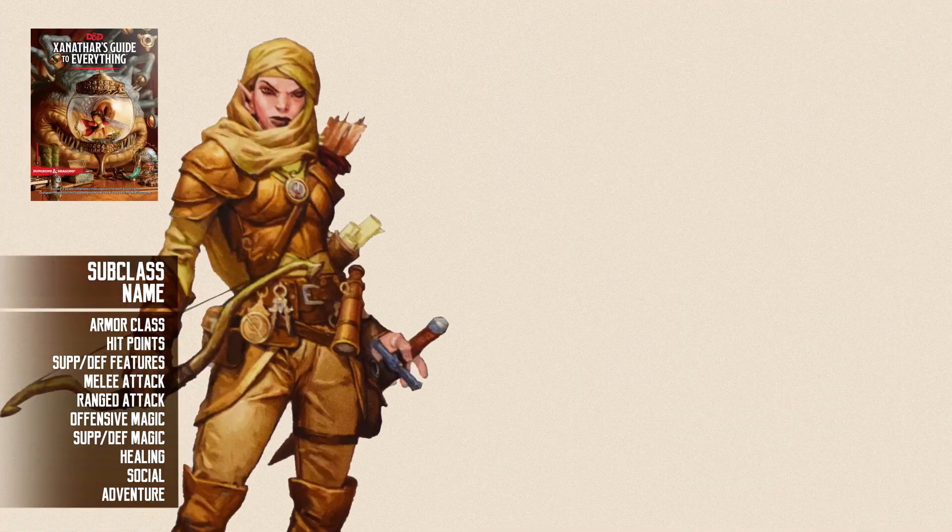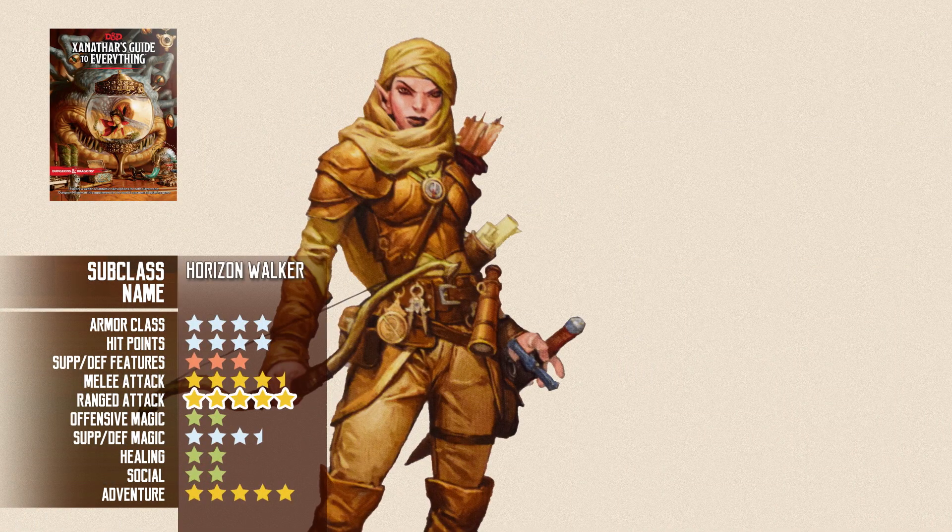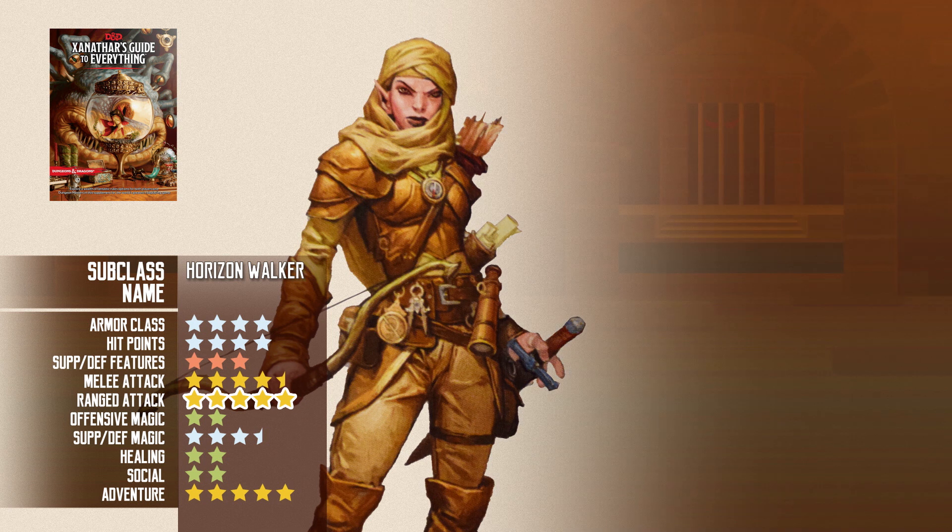The Horizon Walkers are supposed to be Guardian Rangers of the Multiverse, protecting the mortal realm from otherworldly threats. If you are familiar with Magic the Gathering lore, they are like the UA Ranger version of a Gatewatch Planeswalker. I guess it makes sense to have this subclass, since Wizards also released three Magic the Gathering setting supplements for D&D. With the upcoming release of Mordenkainen's Tome of Foes and its focus on extra-planar monsters, this subclass will become even more relevant very soon.